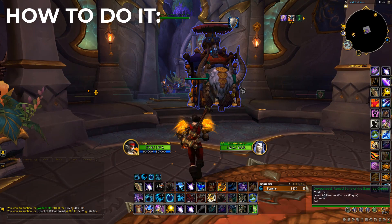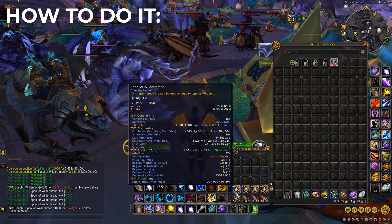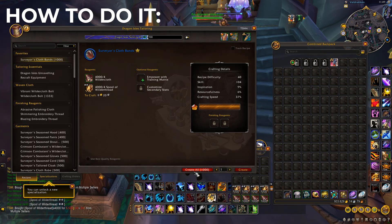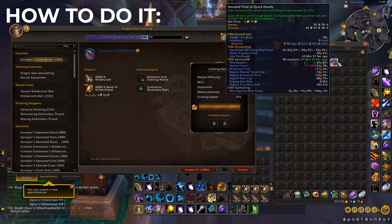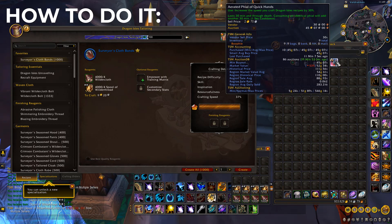Now we've got the materials to make one thousand of the bands. Let's collect all of them. As you can see in our reagent bag we've got all the materials to make one thousand. You can simply click Craft All. Before we actually do it, make sure you have the Vial of Quick Hands and use it — they last 30 minutes, so I recommend refreshing every 30 minutes. These are extremely cheap on the auction house, currently only 45 gold.